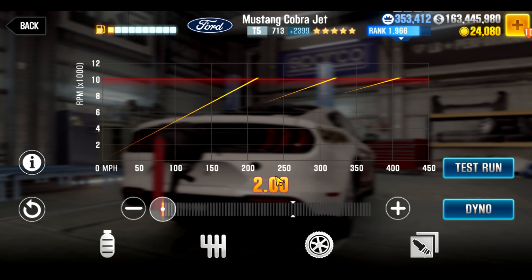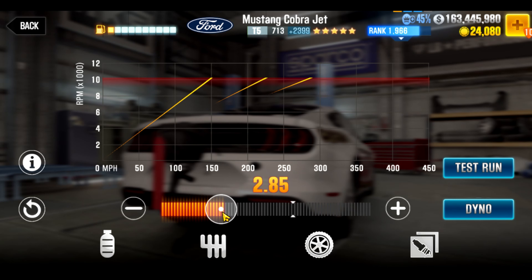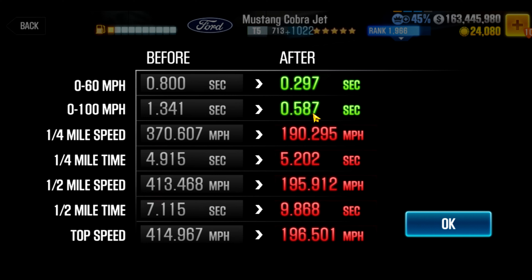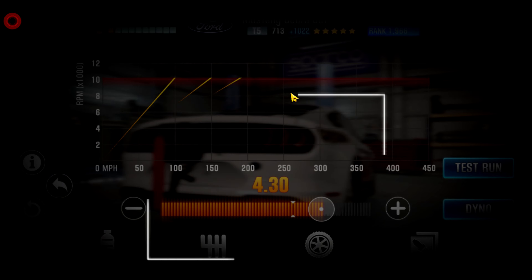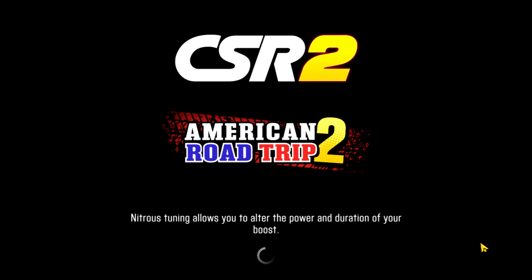It's a matter of putting this to 100. What you're looking at is 1.341 0 to 100. You put this to 100 and what do you have? 0.587. So that's a first gear run. You should be able to launch first gear with nitrous or let it run and it should do that.